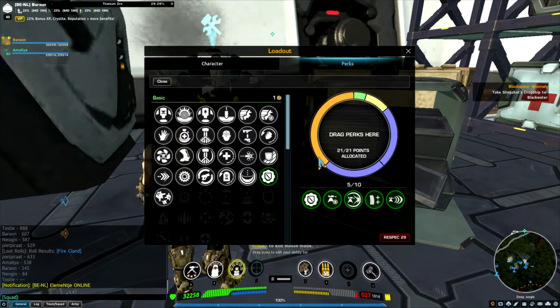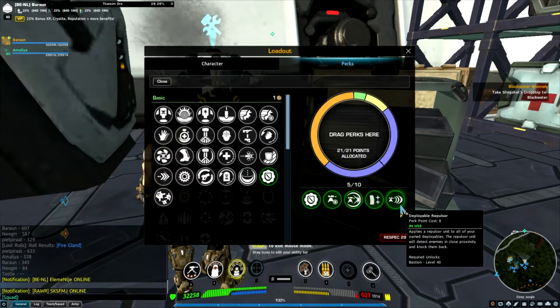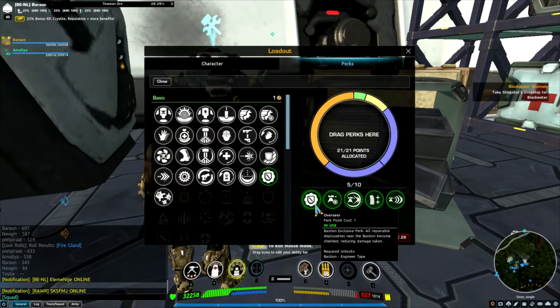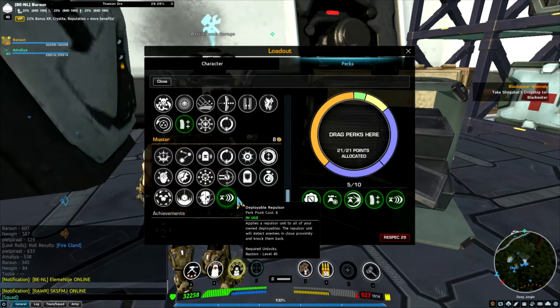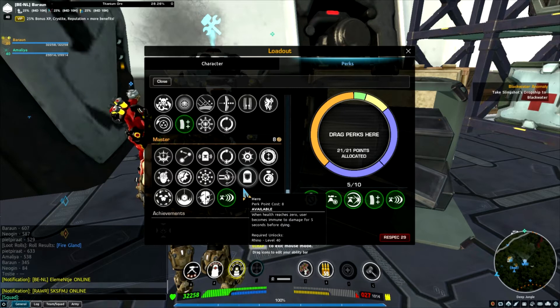As perks, once again you can slot so many different perks. I've just went for extra magazine size, the repulsor perk so melee creatures get pushed away, extra firepower, extra health, and overseer — the shield. You can take extra reload speed. There is even a bolt. I have not got the resources to buy it yet, but there are rocket turrets — very expensive. And you can slot up to four rocket turrets with the increased deployment modules.